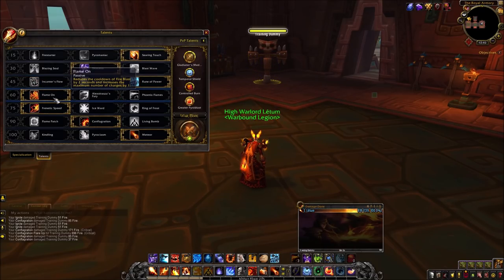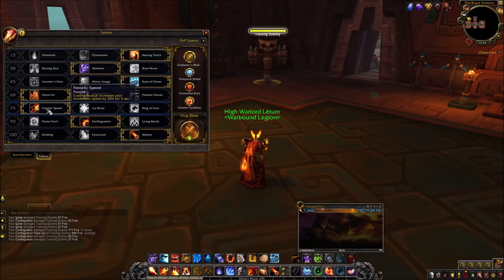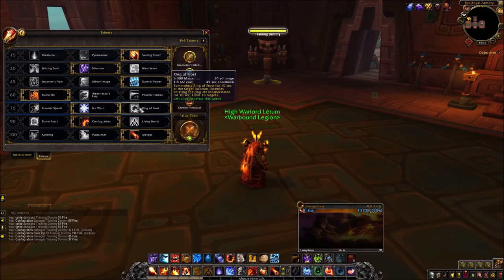Fourth tier: Flame On pulls ahead of Phoenix Flames unless there is a lot of cleave damage around the boss. For the fifth tier, Frenetic Speed is the go-to unless you need CC for adds.